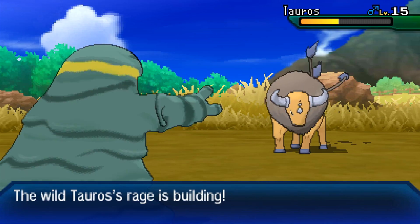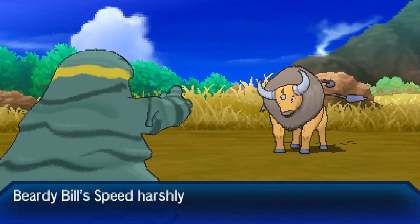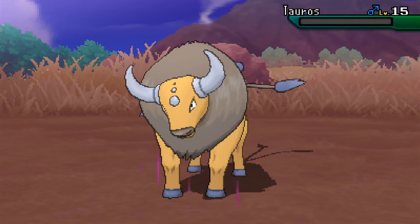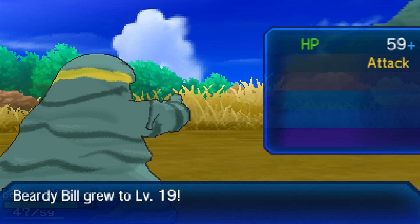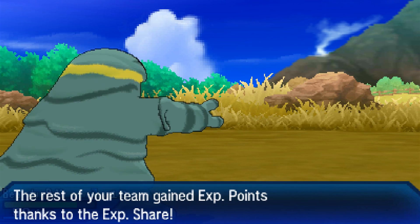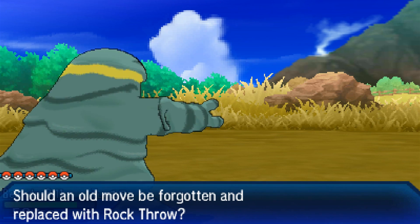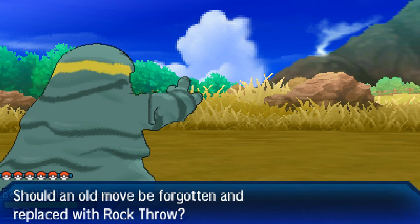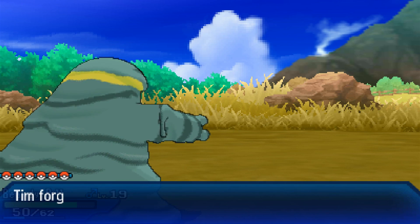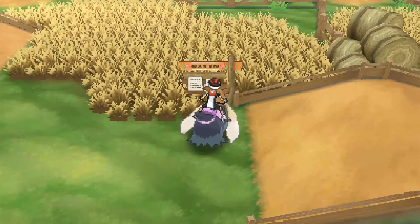Tauros' special defense harshly fell. His rage is building — that is not good. This might not be enough to take him out, but next round — oh, you got Scary Face. That's gonna keep me trembling for the rest of the day. Boom — will that be enough? It will be enough. Level 15 Tauros is going down. 431 experience — that's a ton. Level 19! Tim is level 15 — Rock Throw, finally! That's all I wanted from you. We're gonna get rid of Tackle. We definitely do not need Tackle with Rock Ruff or Tim. So we're gonna forget Tackle and have Rock Throw instead, which will be great.